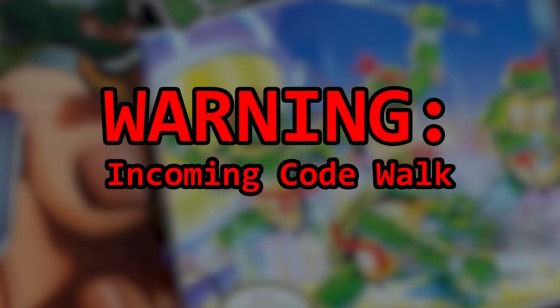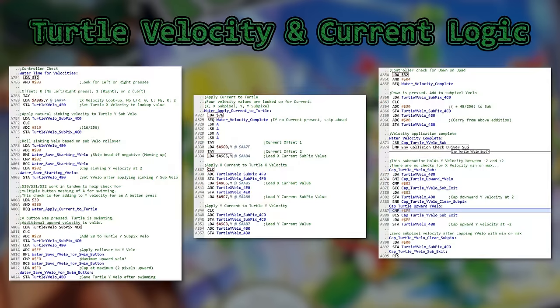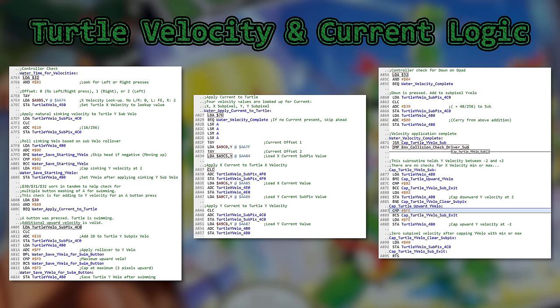For a current's effect on the turtle, things are a bit more complex as controller input is considered. The logic that handles velocity based on controller input and velocity based on current looks like this. That's a lot of code. Pause it and read it if you would like. Now some of you may ask if there is anything wrong with this code, and my response is: a great many things.